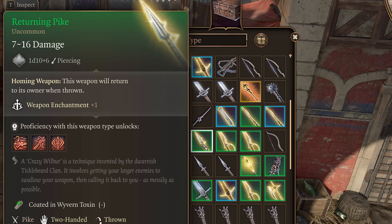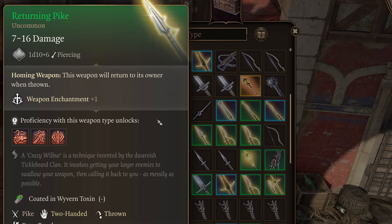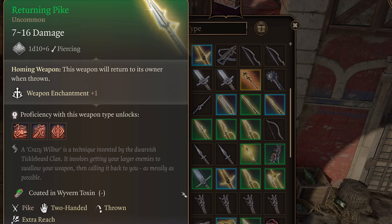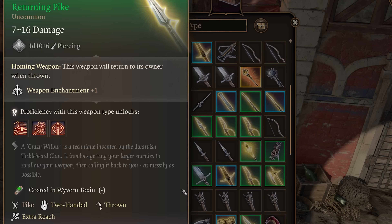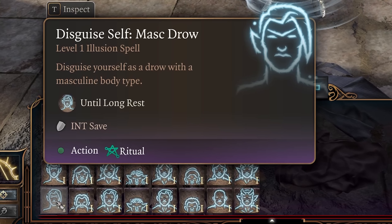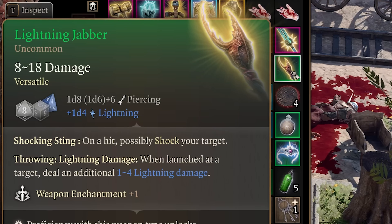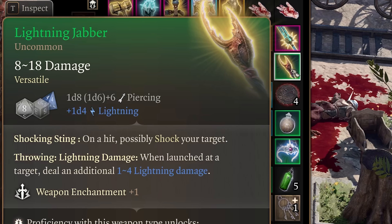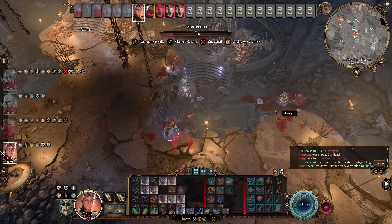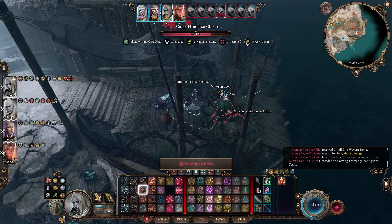The first melee weapon you'll want to seek out is the Returning Pike. You want to get this as soon as possible because it has Homing Weapon — it will return to its owner when thrown, allowing it to be used over and over without running out of weapons to throw. You can purchase this from Grat the Trader in the goblin camp. You can go there almost immediately if you have Disguised Self as a Drow, since goblins are filled with awe when they see Drow. The second weapon you'll want is the Lightning Jabber. It deals an additional 1d4 lightning damage when thrown at a target, which is considered yet another separate damage source, making this one of the best throwing weapons in the entire game. You can get this off the Kuo-Toa Chieftain right outside the Grand Mausoleum in Act 2 — he's level 7 surrounded by a lot of Kuo-Toa, so don't rush there too soon if you're too low level.